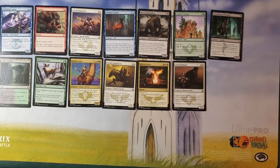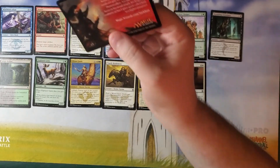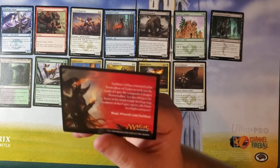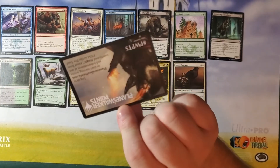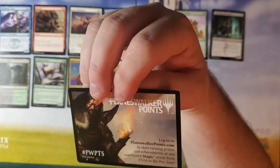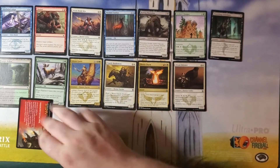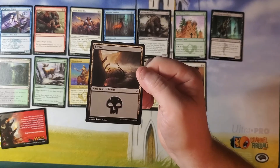Before we get to the rare, let's look at the rest of the pack. Looks like we've just got an ad card in the back — a little bit of lore about Sarkhan Val, and on the other side is a little thing about Planeswalker Points, which no longer exist. RIP Planeswalker Points. We've got our basic land, which is a swamp. There it is.